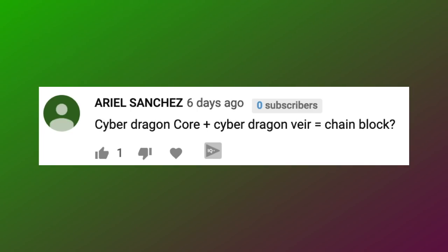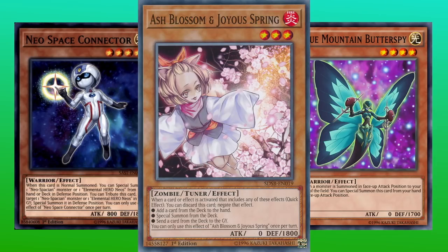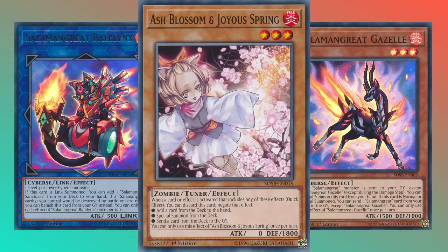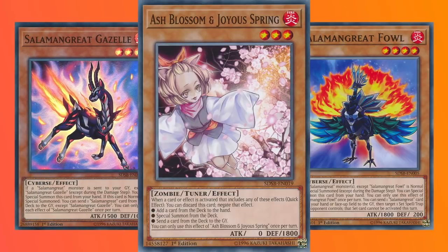The next question comes from Ariel Sanchez: 'Cyber Dragon Core plus Cyber Dragon Veer equals chain block?' This is relevant to multiple decks and is a very similar interaction. Essentially this is the same question as: what happens if I normal summon Neospace Connector and chain Blue Mountain Butter Spy — can I avoid getting ashed? Or if I summon Salamangreat Veylanx and activate its effect to search the field spell, can I activate Salamangreat Gazelle to avoid being ashed on the field spell search? Or when Gazelle hits the field, can I activate Salamangreat Fowl to avoid Gazelle getting ashed? The answer to all of these questions is yes.